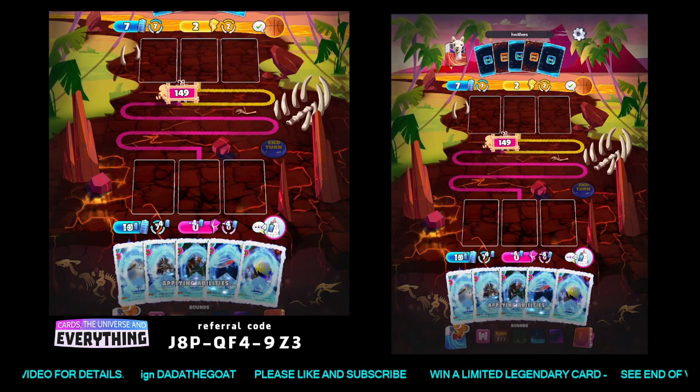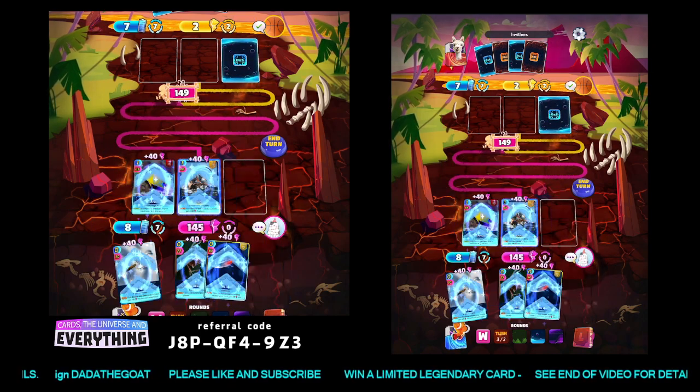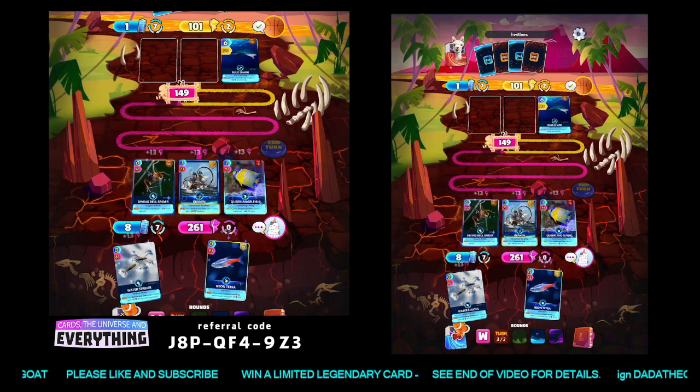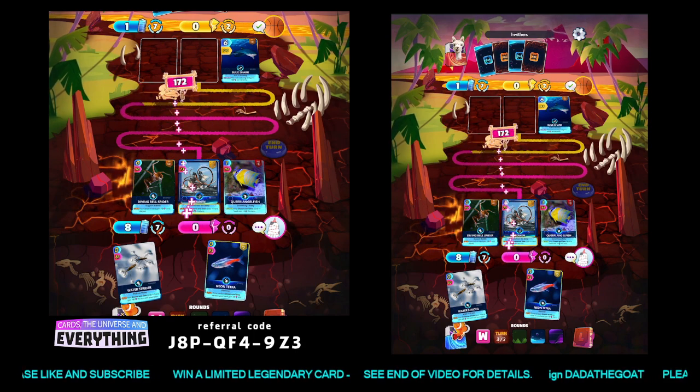Just finish him off here quickly. We've got so much energy — let's stick him on the end. May as well use the cracker and the diving bell spider for a massive 261. A little bit of an overkill!